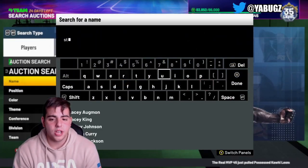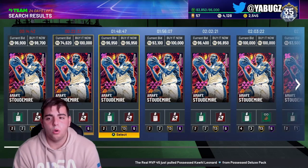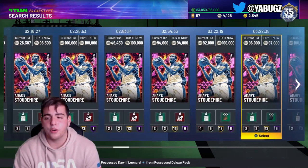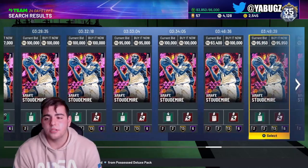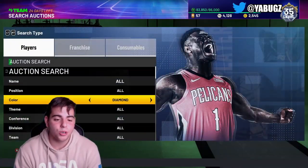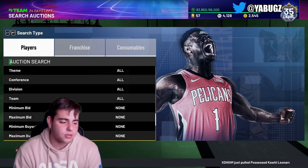Let's check out Stoudemire — he's also another good snipe filter, but if he's not a buyout... oh boy, he's a buyout. We are in trouble, folks. I have mine up for a hundred thousand bid, so we just got screwed. I'm about to sell my Wilt Chamberlain. There's just so much going on right now. We're going to get some more snipe filters.